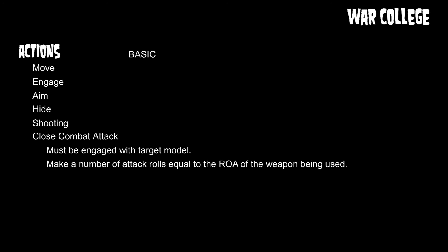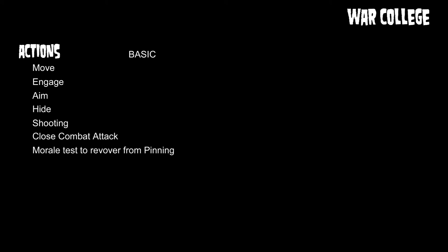Coming right after shooting are close combat attacks. To do a close combat attack, you must be engaged with the target model. You make a number of attack rolls equal to the rate of attack of the weapon being used — we'll have a future episode just on close combat. You can also use an action to recover from pinning or to regroup from being broken, which are two separate things in the morale section. And to round out the basic actions, you can choose to pass — activating a squad or individual character and doing nothing.